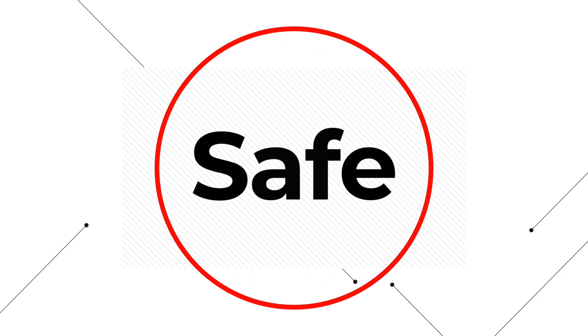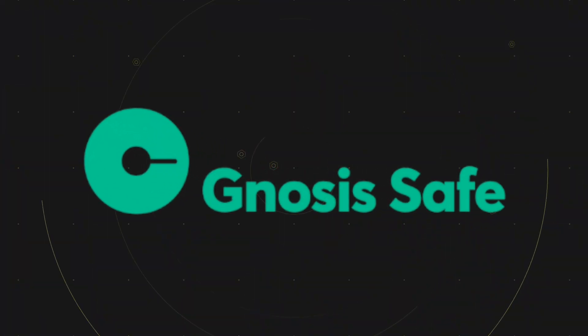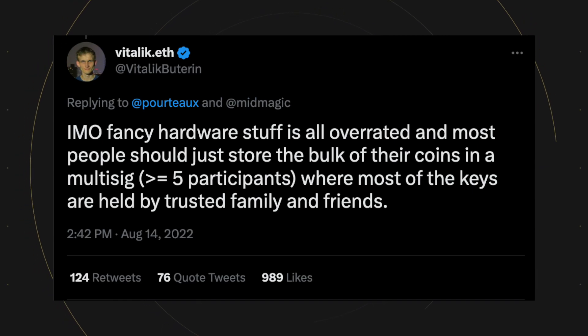Safe — a term that should instantly notify you that the crypto project it's associated with is bullshit, except in the case when it's preceded by the word Gnosis. Gnosis Safe, or as they are now known as just Safe, is the most popular programmable smart contract wallet, often used for its multi-sig capabilities and customization.